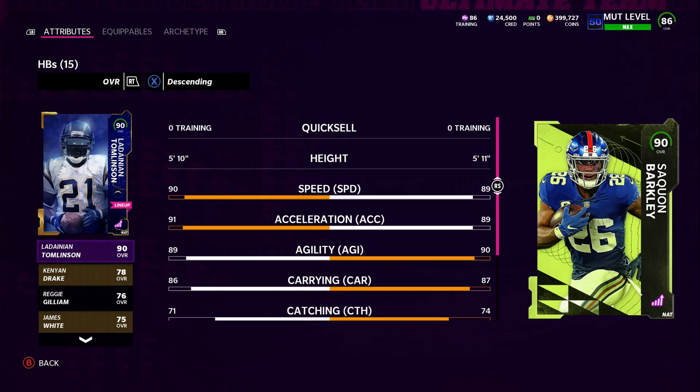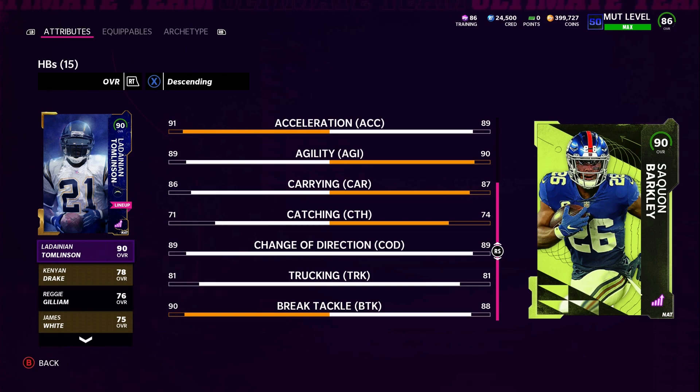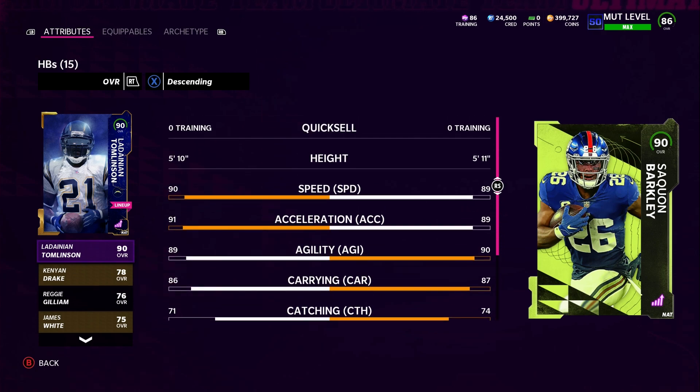We take a look at him compared to LaDainian Tomlinson: 89 speed, 89 acceleration, 90 agility, 87 carries, 74 catching, 89 change of direction, 81 truck, with a break tackle of 88. Both of them are extremely similar, LaDainian Tomlinson having a speed of plus one. But one thing you know for sure is that Saquon is gonna get items throughout the year to upgrade and upgrade, but because he got one today it might be a while before he gets a new one.